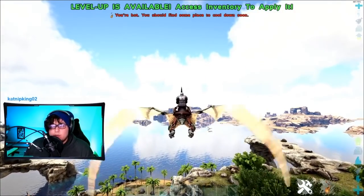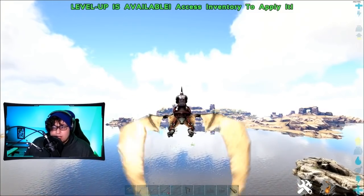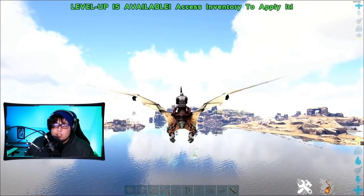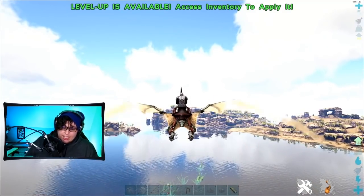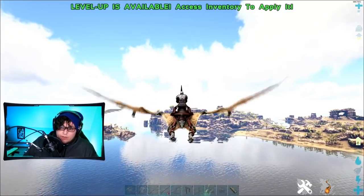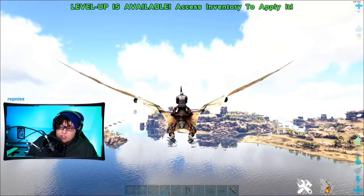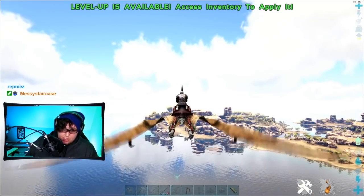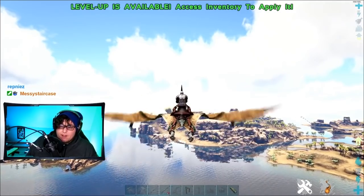You can use this Wyvern milk essentially in place of food from raw meat or any other type of food that a Wyvern might eat, all the way up to the juvenile stage. Wyverns are special creatures and you can't feed them meat up until juvenile stage. So once it's juvenile, it can eat out of feeding troughs, it can eat raw meat, all that good stuff. But until then, the only thing it can eat is Wyvern milk to keep its hunger up. And when it imprints, it's going to want Wyvern milk as well, so definitely keep some of that Wyvern milk on hand.